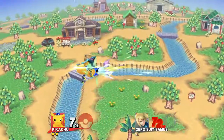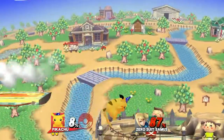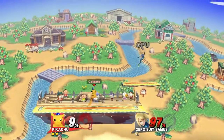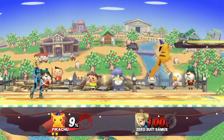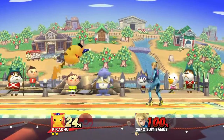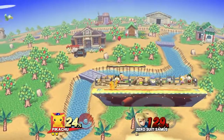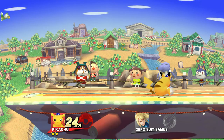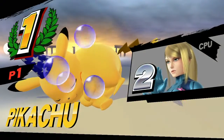I figured if you're going to be able to read their DI, you're going to have a good payoff as well. I actually made his forward air — all his aerials have a lot of landing lag, so I just reduced the landing lag of his aerials. His forward air is now very good at comboing into his up smash, so he can actually combo way easier now, whereas before you needed rage and things like that. That's basically all the changes I made. To be honest, he didn't really need that many changes to become OP.